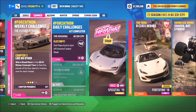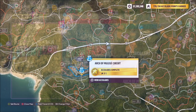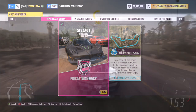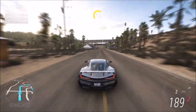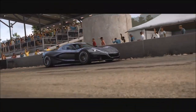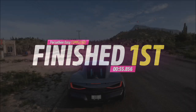The next challenge wants you to win a road race in your Rimac Concept 2. Head over to the Arch of Mulige circuit where I have a race created called Forzathon Easy — the share code is on screen. It's just one lap with no AI drivers, so you'll always win. Going flat out it will take less than a minute — a super quick, easy second challenge.